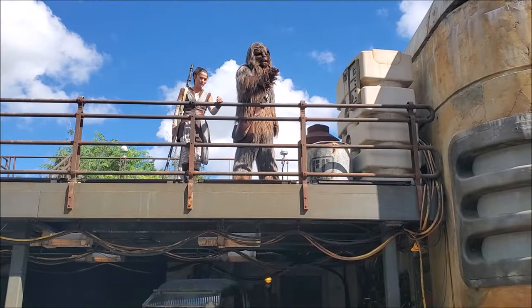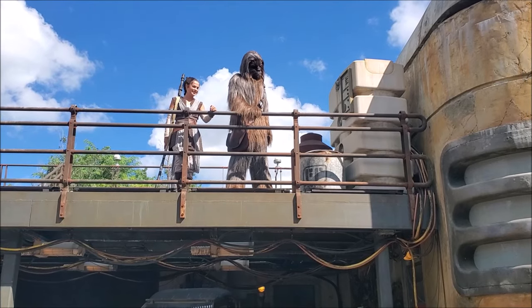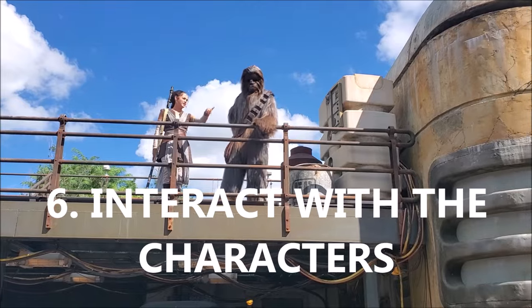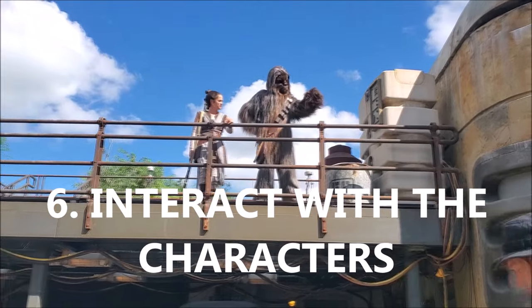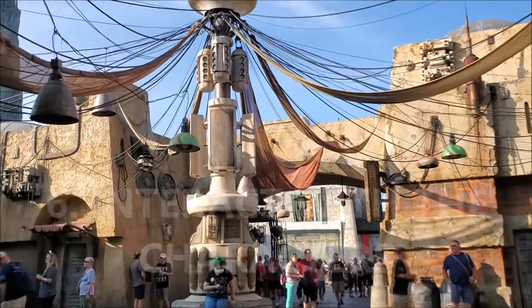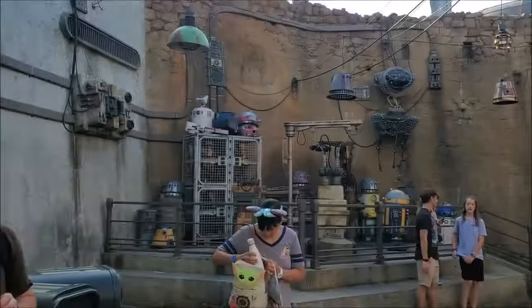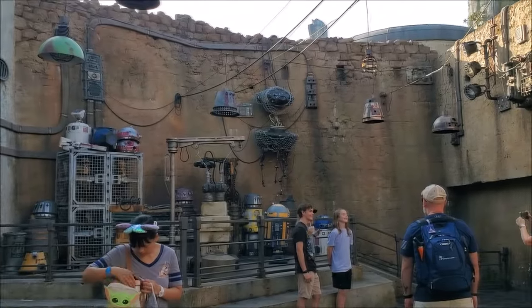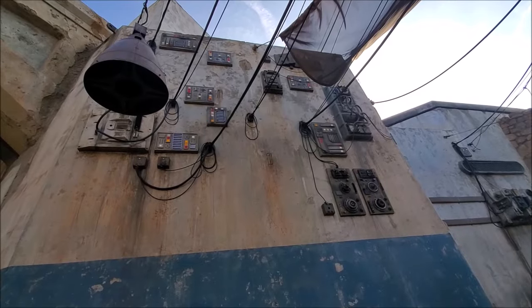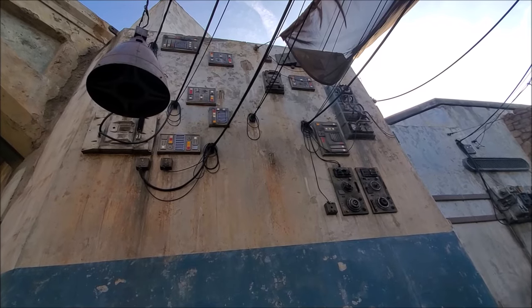Number six: interact with the characters. The characters in Galaxy's Edge walk around where you can interact with them. Don't be afraid to walk up to them and speak to them — they talk back. They get close on purpose, and it can be a lot of fun. Make sure somebody in your party has their camera out, and you'll be able to make a really cool memory.